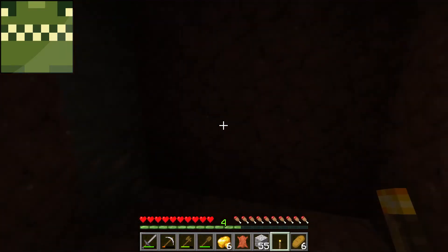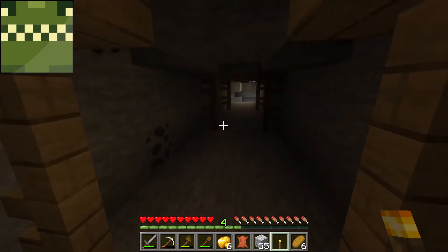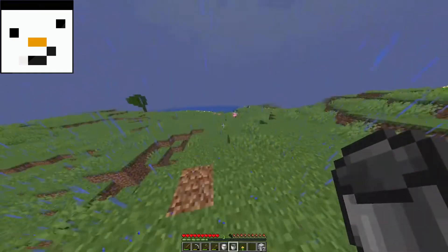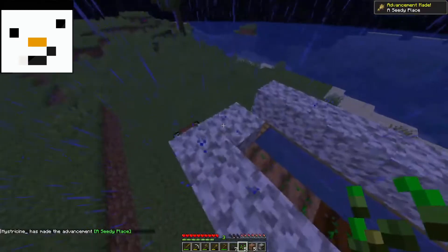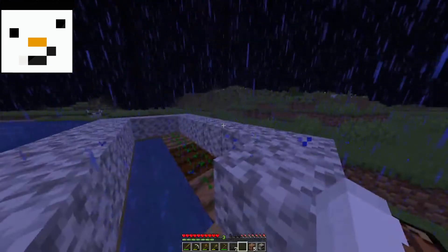Looks like I've been scammed — this mineshaft is completely empty, which is a real shame. I guess I should head back or start digging in a new direction. I'm going to make a farm and grow some wheat. Now we wait for it to grow to make cake. See, I'm actually smart at Minecraft — people call me dumb but look at me!